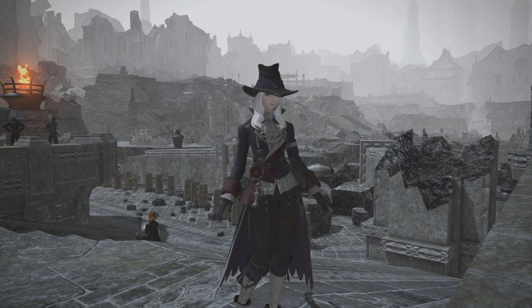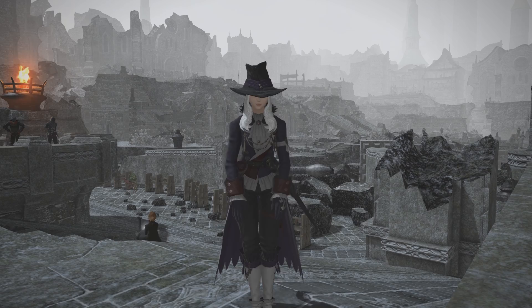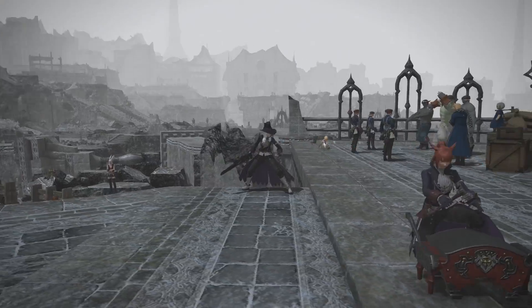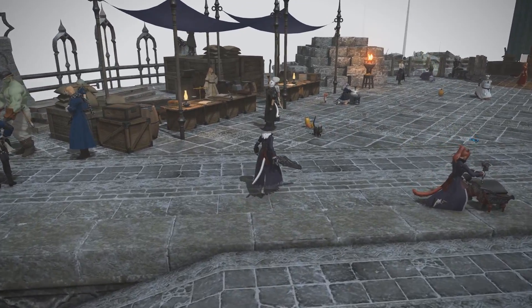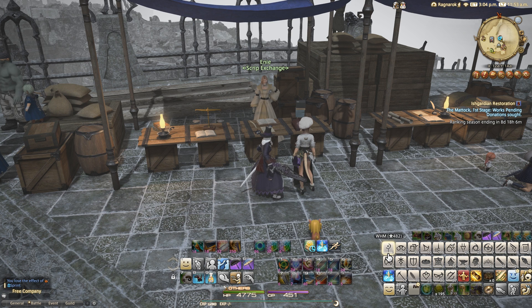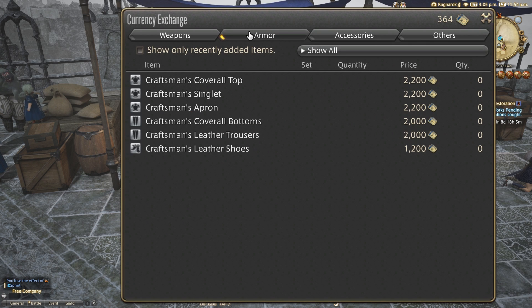Hello and welcome back to another glamour video here with me Meoni for Final Fantasy XIV, this time to look at a brand new Ishgard restoration item: the Craftsman's Apron. This is acquired by exchanging 2200 SkyBuilder scripts at the script vendor in the firmament of Ishgard during the second phase of the restoration on the Armour tab.